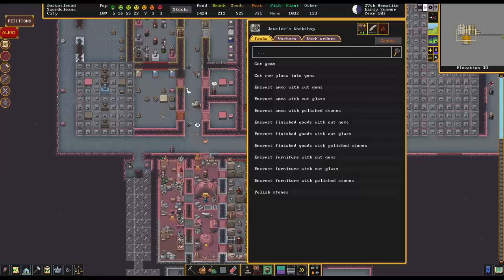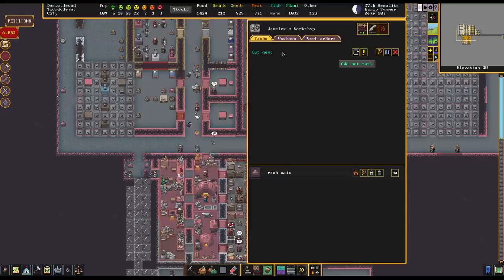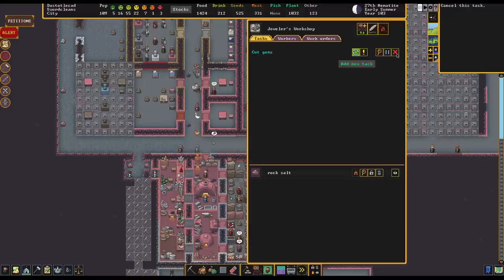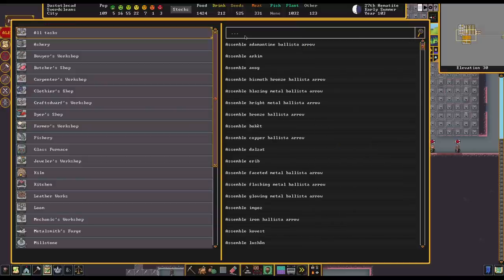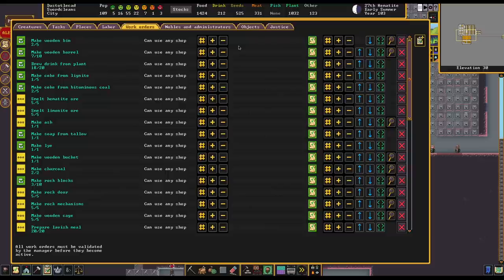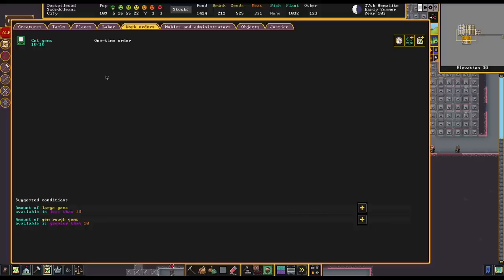Now this is a generic job — you can just click it. You can still use the magnifying glass if you want to filter and only cut a specific type of gem. But if I do this, all rough gems in our fort will be cut. I can put a repeat task on here, but whenever we run out of raw gems this whole job will be canceled. The better option is to set up a work order for cut gems, because if it fails due to insufficient material it will reset itself, assuming we set up a condition.